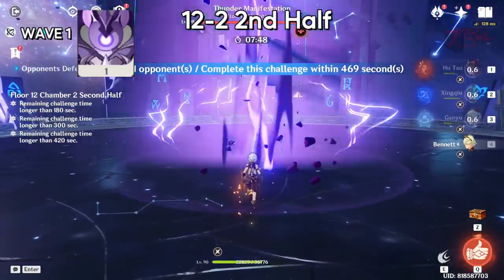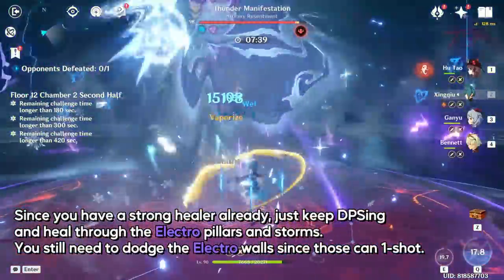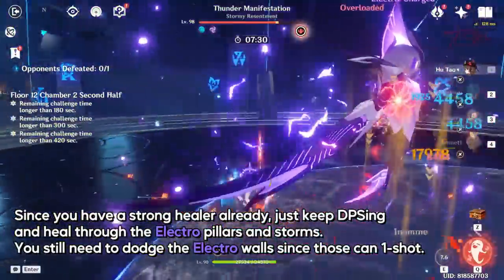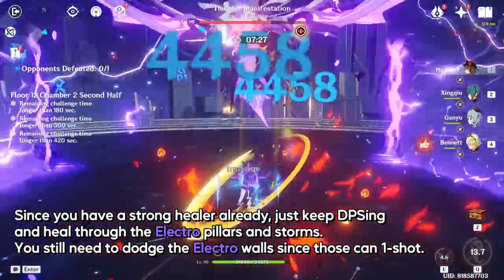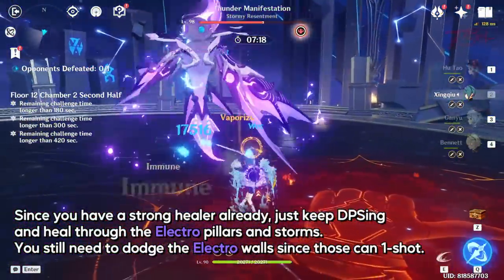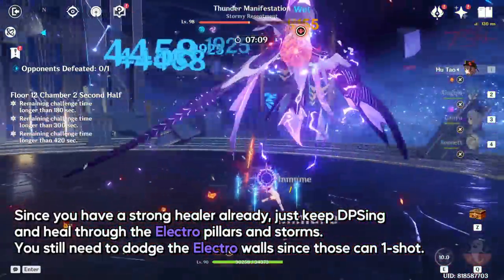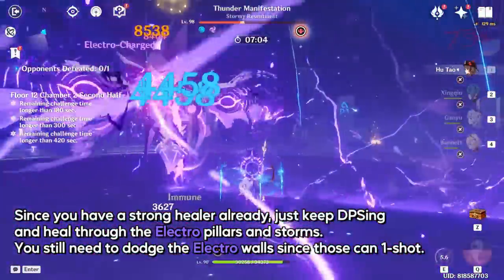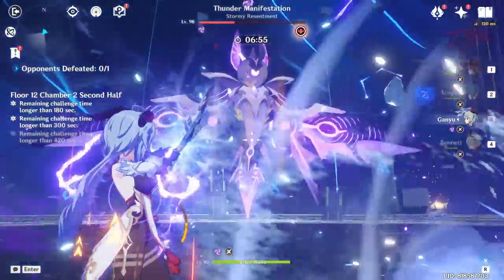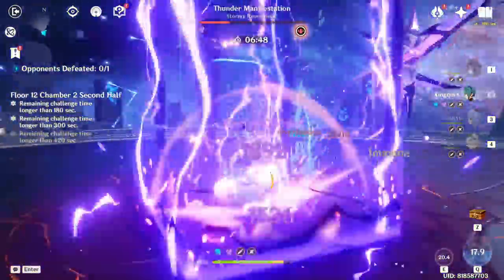12-2 second half has the Thunder Manifestation. This was also a previous Spiral Abyss boss, and those around back then for Inazuma will remember it well since Raiden Shogun needs these materials. I also have a dedicated guide for this purple bat, so check that out if you're having trouble. At the beginning, just run and get some free damage. The most painful attack is the electric walls, so make sure to dodge through or run out to avoid getting potentially one-shot. Its other attacks are pretty easy to deal with, and since you already have a strong healer, just ignore the lightning pillars and storms and keep hitting and healing.